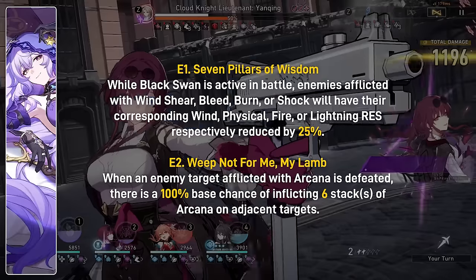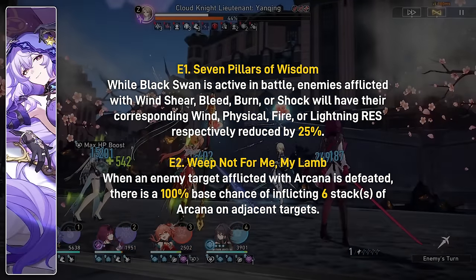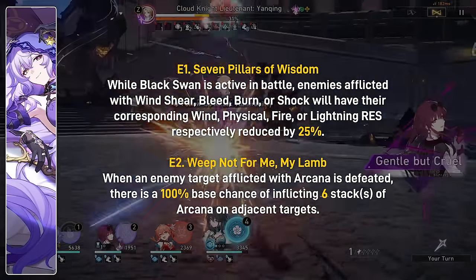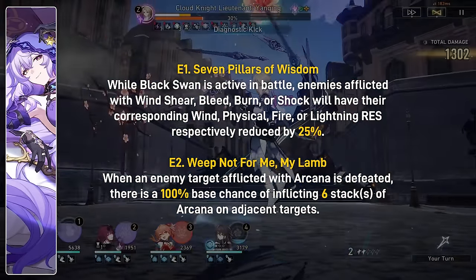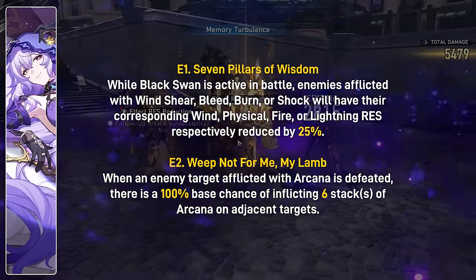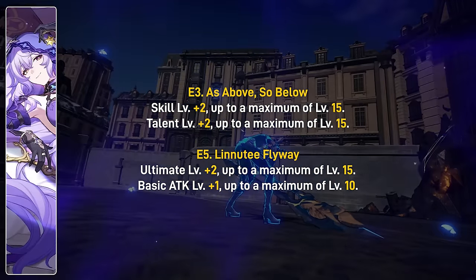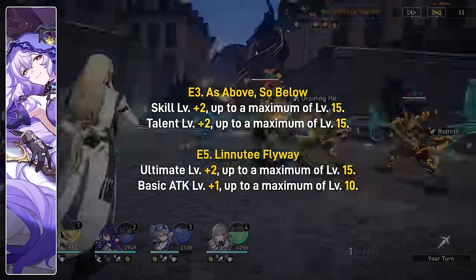On to Black Swan's Eidolons. Her E1 is solid: while Black Swan is active in battle, all enemies with wind shear, bleed, burn, or shock have their corresponding elemental resistance reduced by 25% — wind resistance for wind shear, fire resistance for burn, etc. It's a great buff just from existing, making DOT teams deal even more damage — roughly a 15–20% overall damage increase for any DOT team. Her E2 inflicts 6 Arcana stacks on adjacent targets when an enemy with Arcana is defeated, which is nice but doesn't matter that much as her DOT application is already insane. Her E3 and E5 increase trace levels, which also doesn't matter much as most of her damage comes from DOTs — a few levels barely changes it.